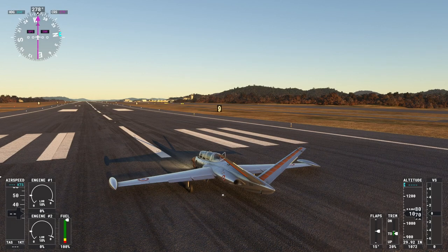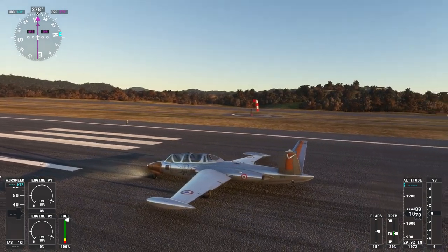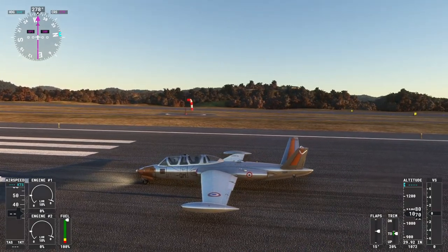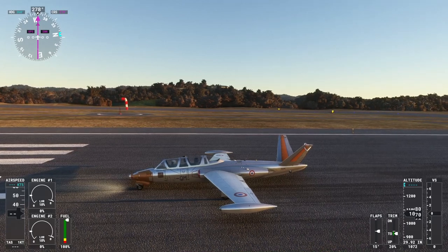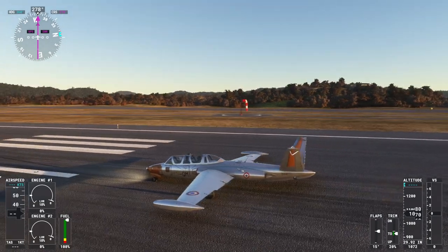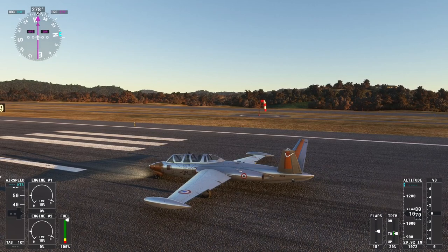Hello everyone and welcome back to my Japanese prefecture tour in Flight Sim 2020. I have not done this series in a fairly long time, but that has allowed me to accumulate some additional scenery for Japan as well as some new planes, including this Fuga Magister. It is from Azure Poly, it is a payware plane, and we will be flying it from Hiroshima to Kobe, covering Hiroshima prefecture, Okayama, Tottori, and Hyogo.